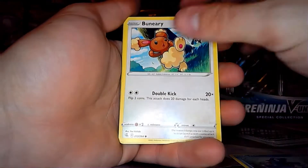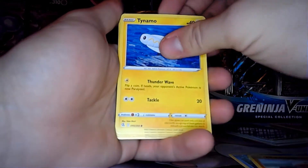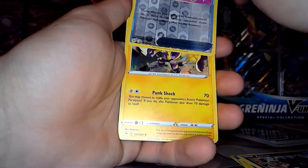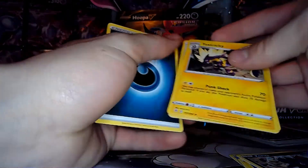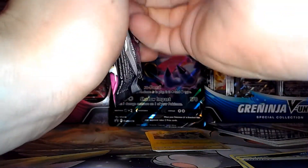Totodile. Binacle. Clobbopus. Demo. Toros. We have a Power Tablet. And we have a Toxtricity. Toxtricity as our first. Anyway, here's the second hit. Can't really complain now.